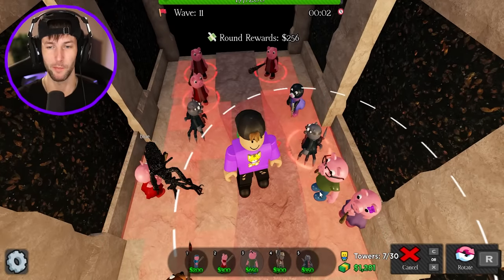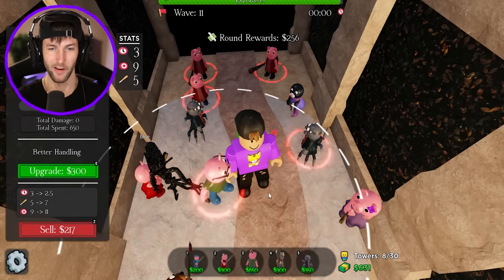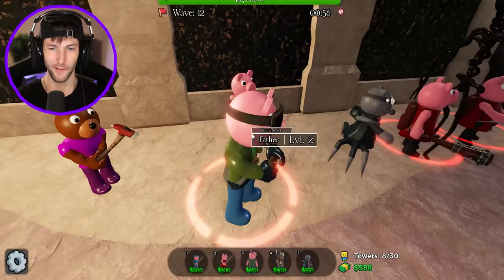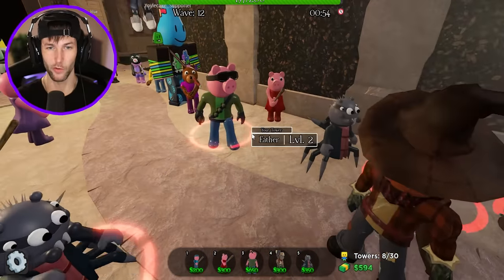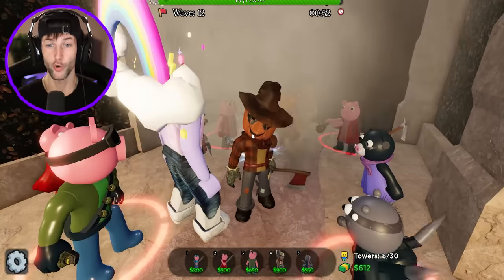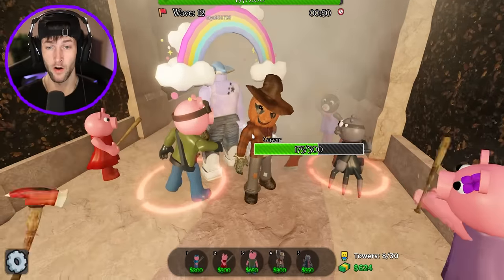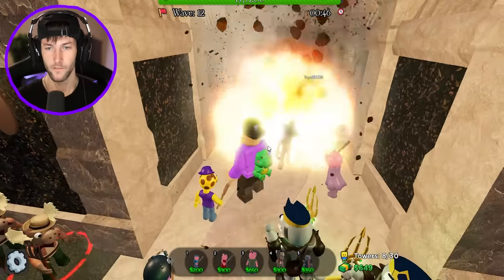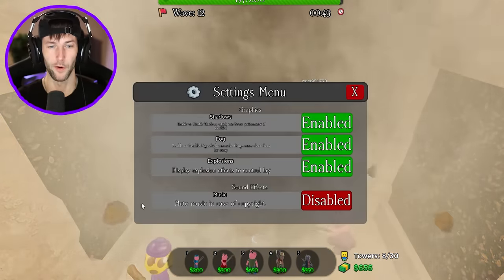We're also going to put down a Father Pig because he looks really cool when he's upgraded. We'll put Father right there and upgrade him. I like all the different outfits that Father Pig has — and he throws grenades. Carver's out here with 300 health. That's actually a lot, but Spadella will work on slowing him down.